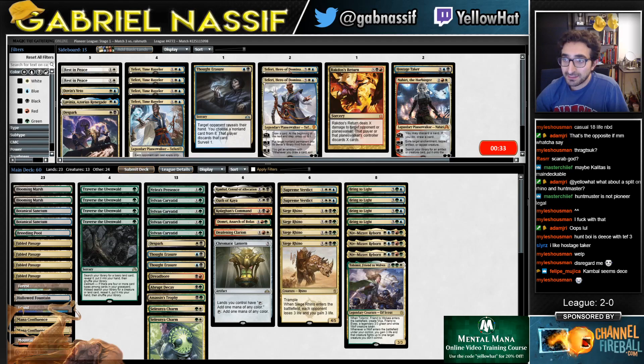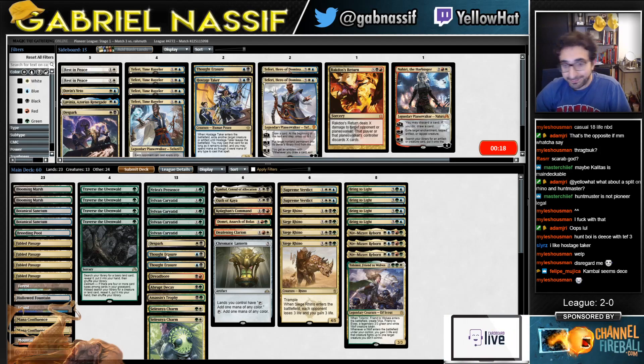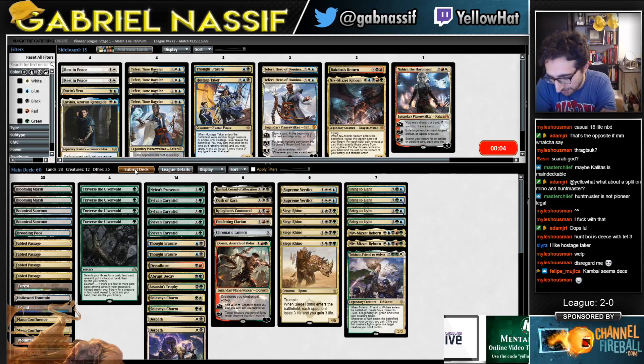Nice one — way to embarrass yourself. Thought Erasure might be good in this matchup — or not, I'm not sure. Oh, so maybe you just board out the faerie. Yeah, it compels — whatever, it dies to everything, but at least it's a curve play. It's probably mediocre. The Spark's probably pretty good against them — they have a lot. I think Domri might be sketch. Could maybe cut a Niv in this matchup since they don't have discard or anything — just cut a Niv.